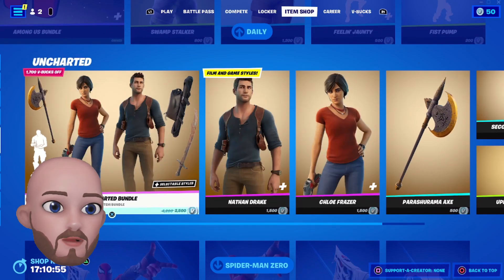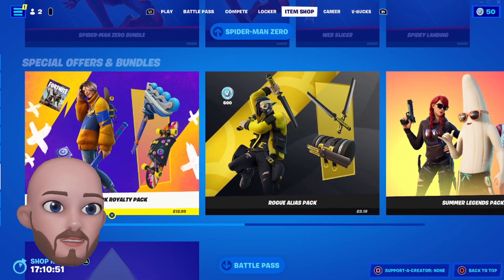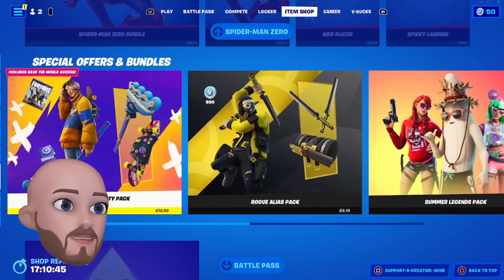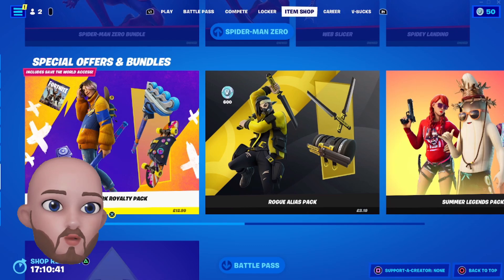The Uncharted bundle is still here, the Spider-Man Zero bundle still here. In special offers and bundles, we've lost the Mega Pot Pack but we've gained the Skate Park Royalty Pack.